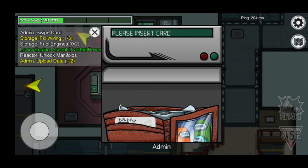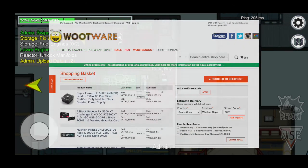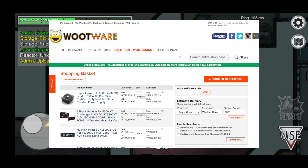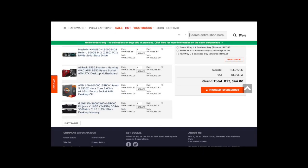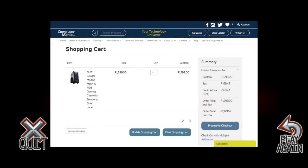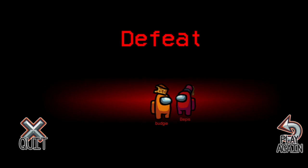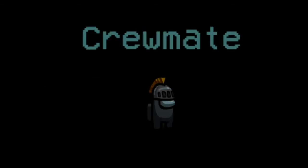Coming to the end of this video, my 15,000 Rand build costs in total exactly 14,985 Rand including shipping, give or take, depending on where you get your parts from. I hope you like this video. Don't forget to click on that subscribe button for more videos like this. Leave a like and comment. Thanks for watching. Stay safe out there and have a great day. Cheerio!